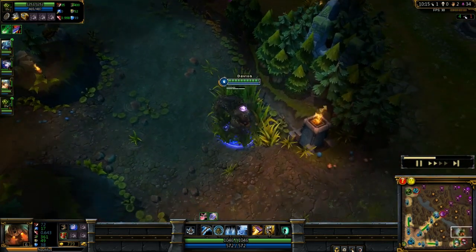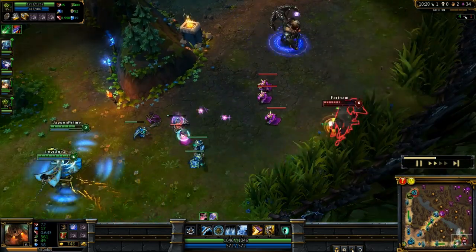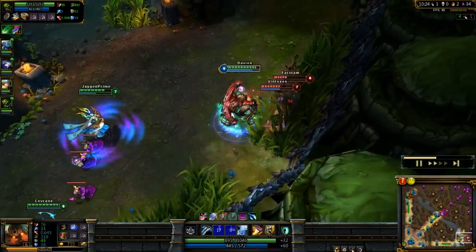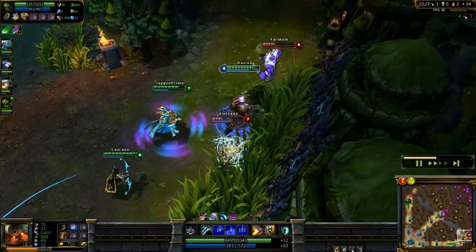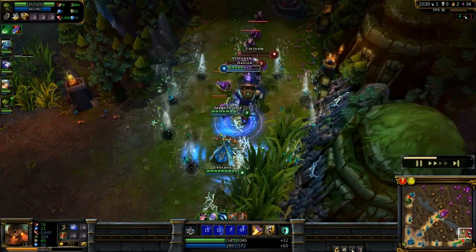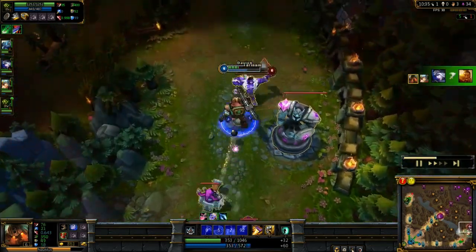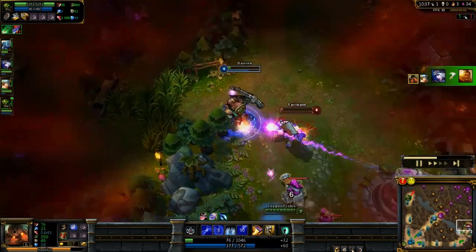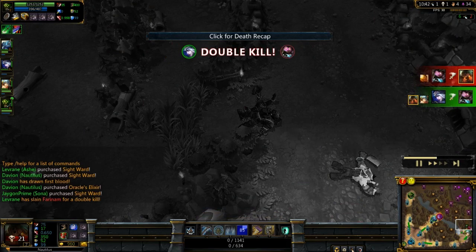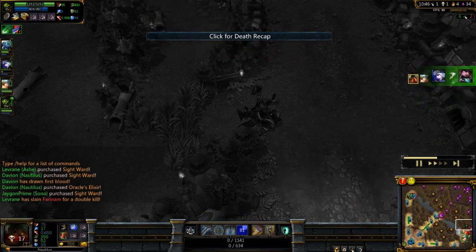I've got a ward in that bush and I'm just going to hang around for a few seconds, waiting for my moment to strike. Going in now — there's Mundo, get the Riptide off on him, Xin Zhao as well, pop my shield, and there's a lovely Ashe Arrow onto Xin Zhao. But I'm chasing Mundo down — and we get the kill on him. Unfortunately our AD carry was a little bit behind and I did die, but we still managed to get the kill, so it's all good.